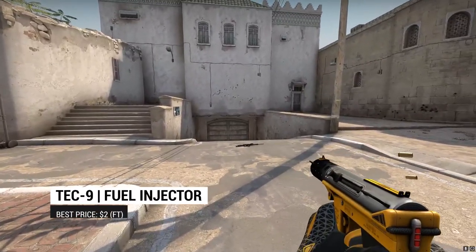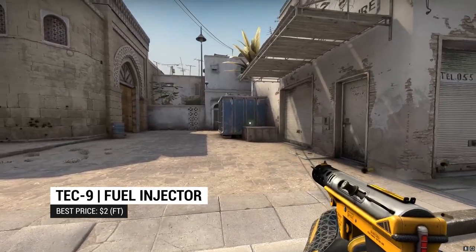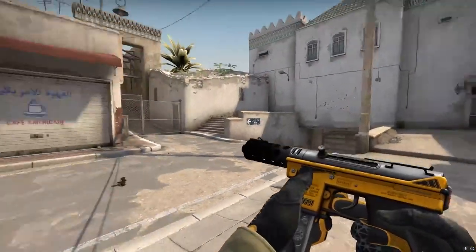However, if you prefer the Tec-9, we suggest the Fuel Injector. The Fuel Injector isn't a perfect fit with the Tiger Tooth, but hey, if you wanted that, you could just switch to a CZ. However, if you want to go full Tec-9, the Fuel Injector is still a great choice — it fits our color palette, not quite to a T, but almost.